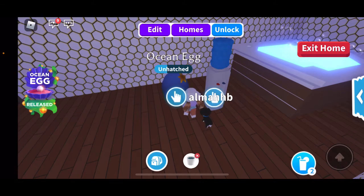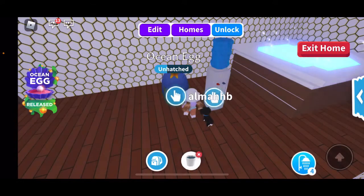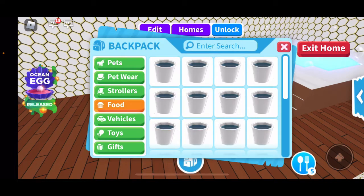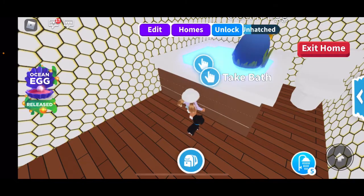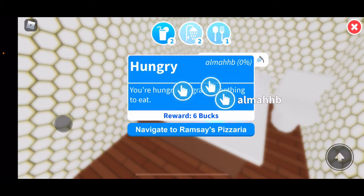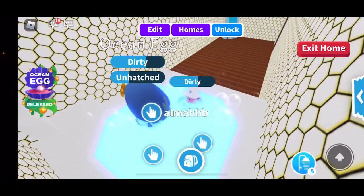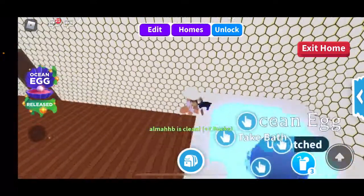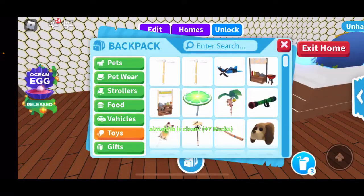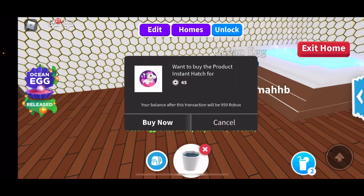I'm going to buy some water - don't worry, I'll delete it after so I still have enough money for another egg. Let me go ahead and do the shower task first. Our ocean egg still has one task after this one. I just really want to hatch my ocean egg and see what I get because I'm very curious right now.